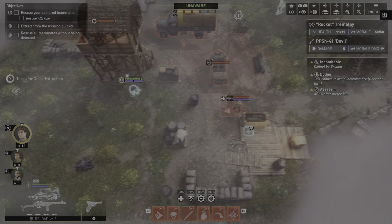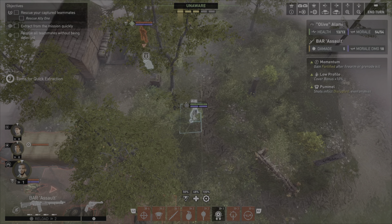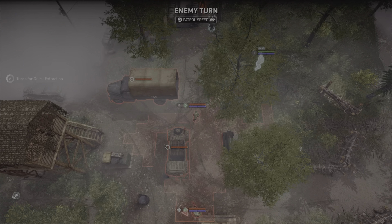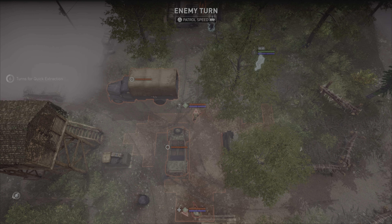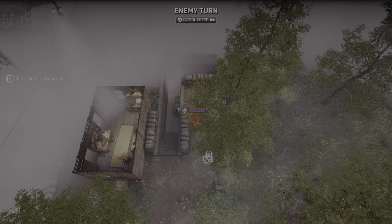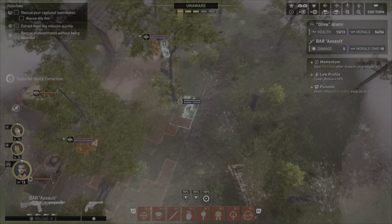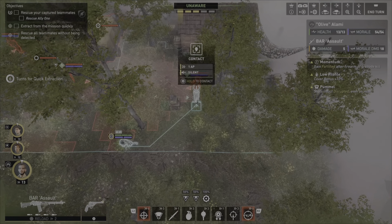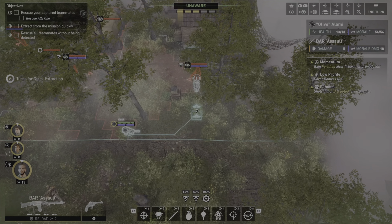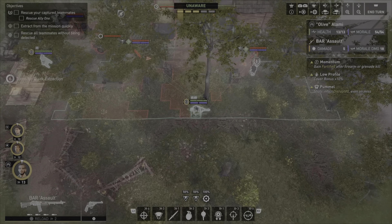I wish I knew what he was doing. I don't know what he's doing, so I think I'll just - oh, he's going to continue this way. Yeah, this is a problem. If I could get in here, that'd be eight AP - I could do it. But I need him to be distracted.